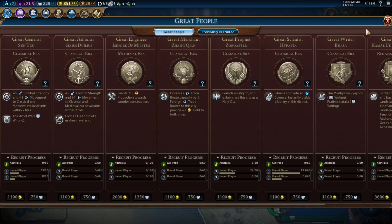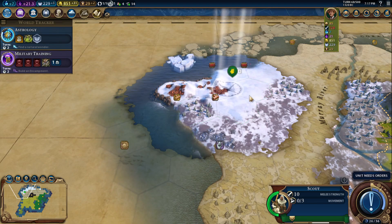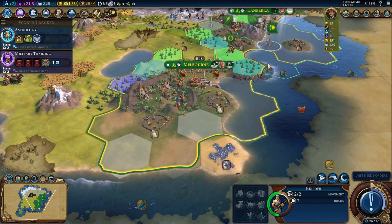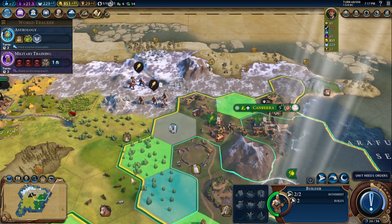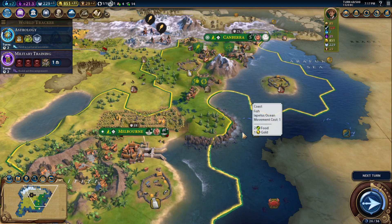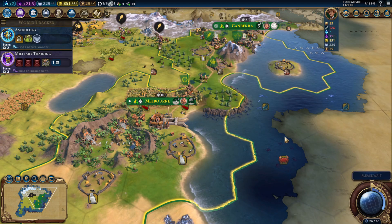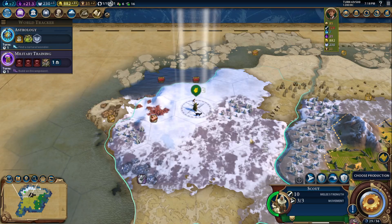How much gold is it for a great profit? 1100 — which I'm working towards. You have two charges. Maybe I should have kept that — it's not on hills. I do want to get rid of this — that's on hills, I can mine that. Alright, we've got our first galley.